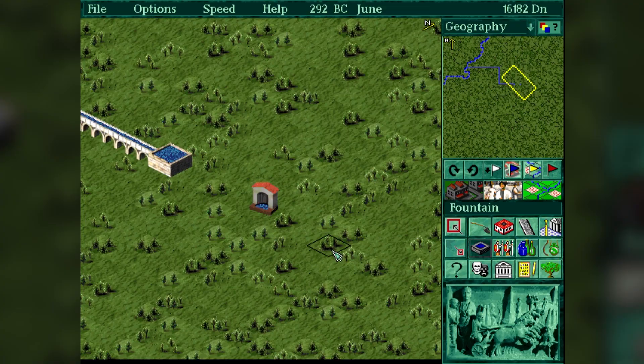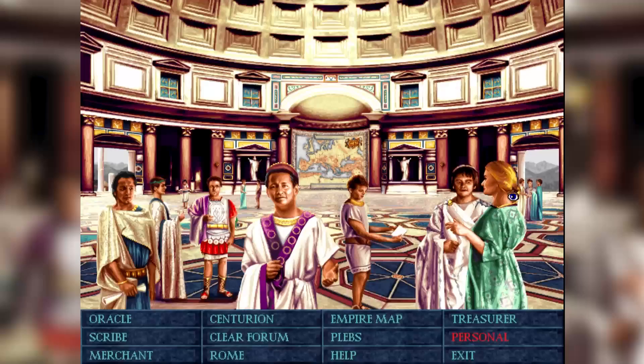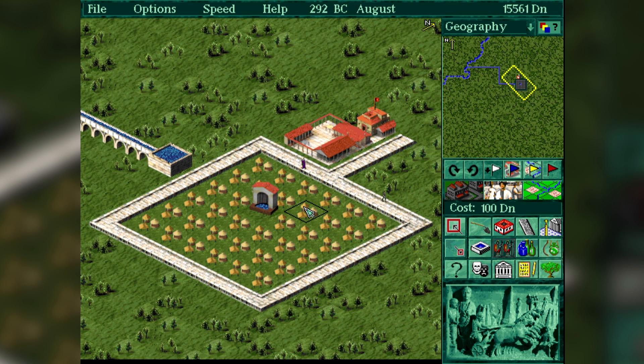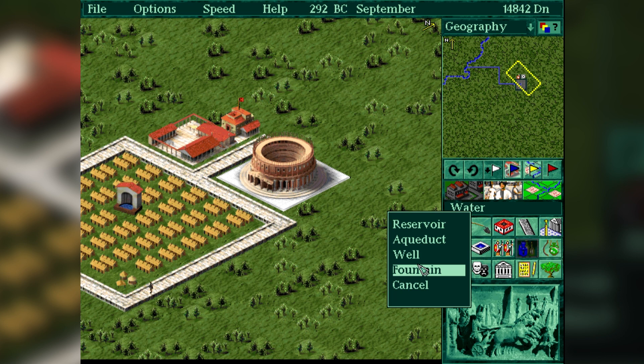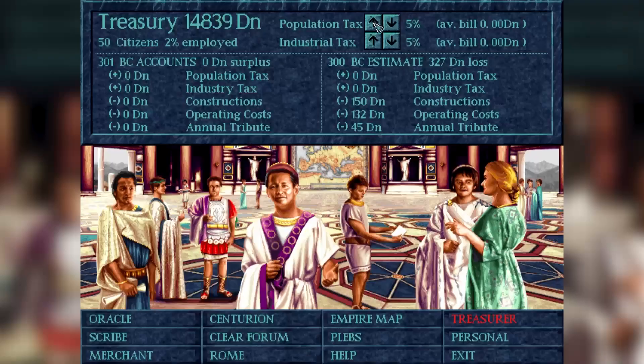You plop the houses and do your best to make them level up and get richer through whatever amenities you can find in the building menus. However, Caesar 1 and 2 differ from the later and better known titles in the series in three ways. Surprisingly, you don't need to supply your houses with any goods or food at all. Romans were horsey people and didn't really need any bread if you gave them circuses. The entirety of building level ups relied on land value, variety of local entertainment and road access to certain buildings.